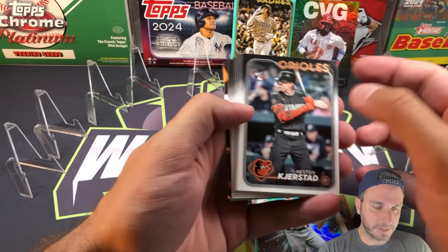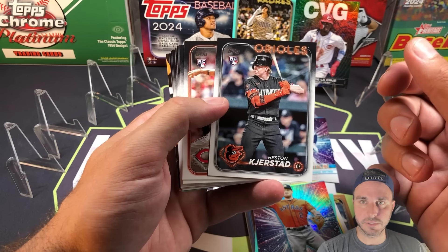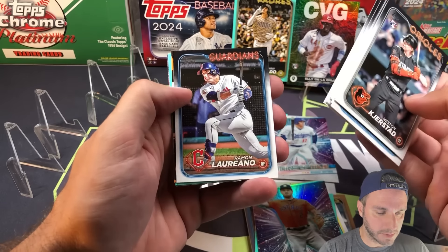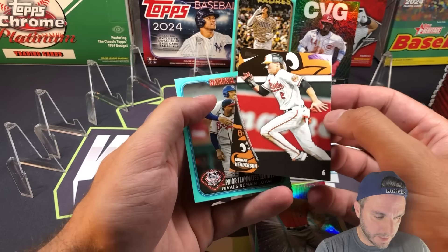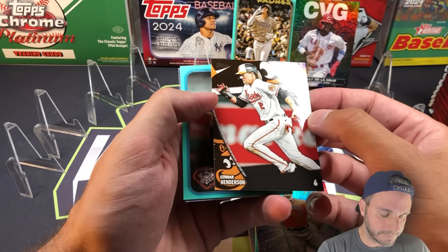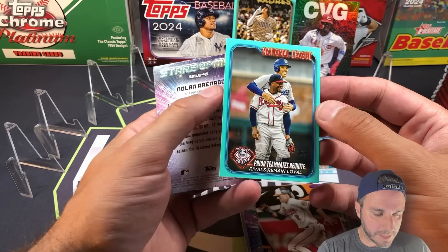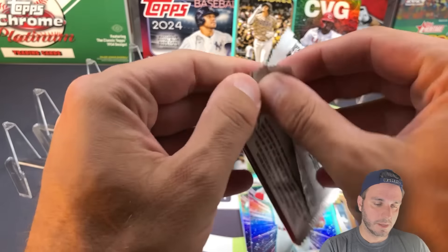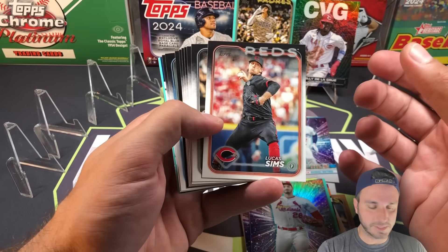We got a Significant Statistics in here - here's Heston Kjerstad, who just got called back up by the Orioles. In his first at-bat, first pitch he saw, he ripped a double down the line and drove in some runs - pretty cool. And we have Gunner Henderson! I've not pulled this one yet. I love these Significant Statistics - the new design with the team logo is awesome. Gunner Henderson, that's really cool. Then we have Freddie Freeman and Ozzie Albies aqua, and Nolan Arenado. I've been pulling so many Braves and Dodgers cards recently, and we have a lot of fans of those teams on the channel.